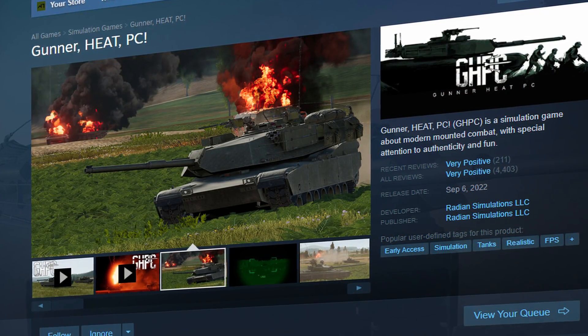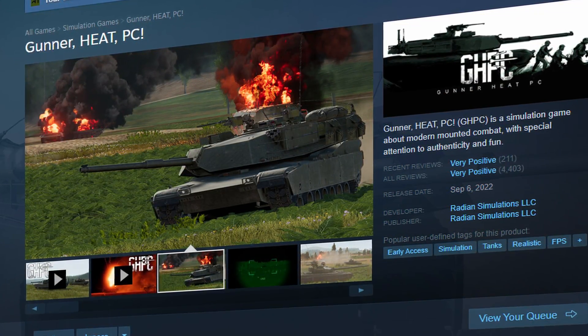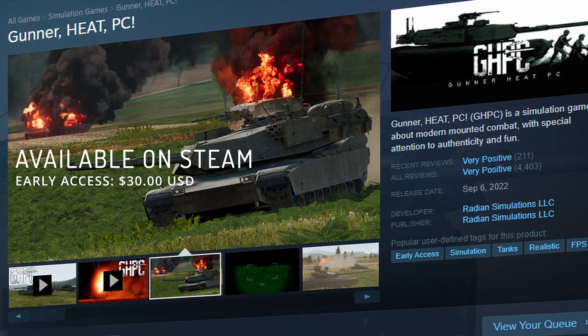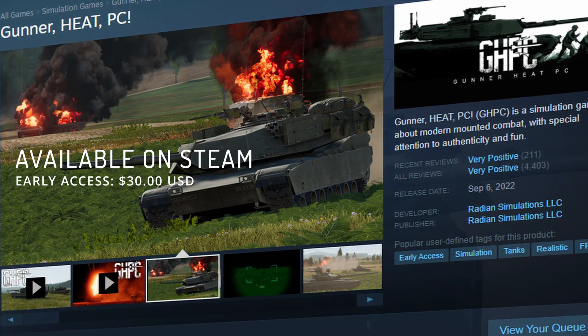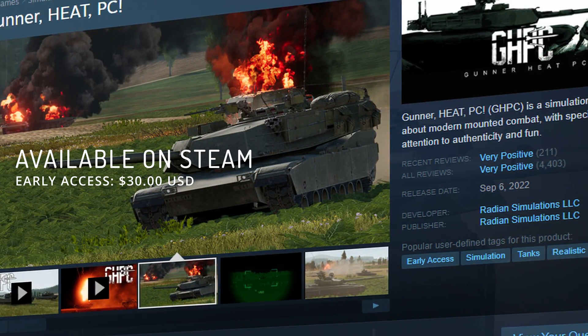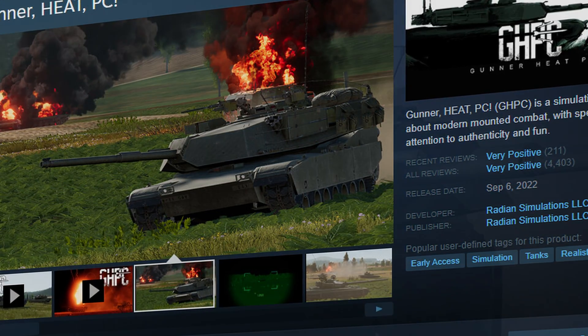If you would like to download and play Gunner HEAT PC, you can do so over on Steam by purchasing an early access version of the game for $30. It is routinely updated and also routinely goes on sale, so if $30 is too much, be sure to add it to your wishlist and Steam will send you an email anytime something on your wishlist goes on sale.